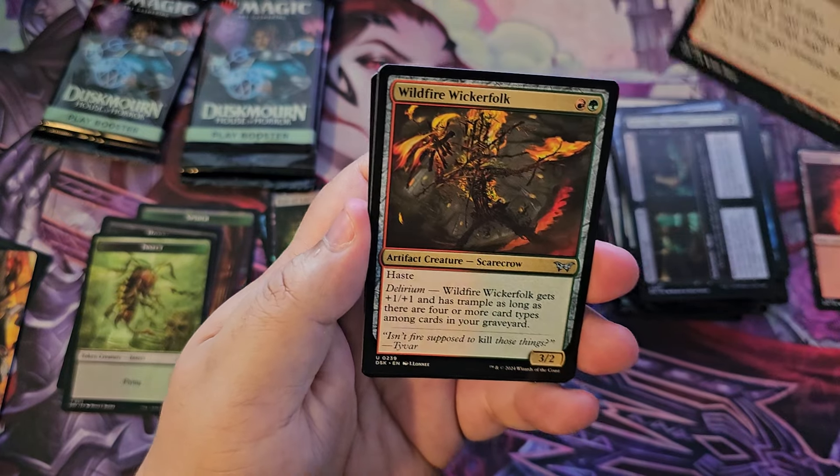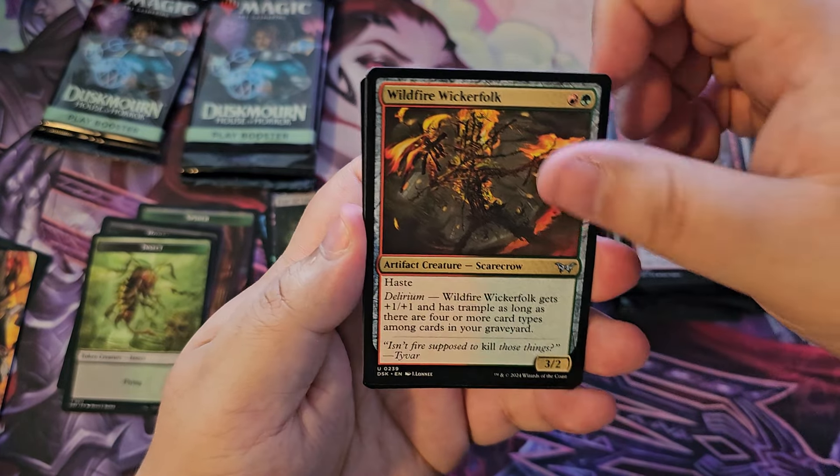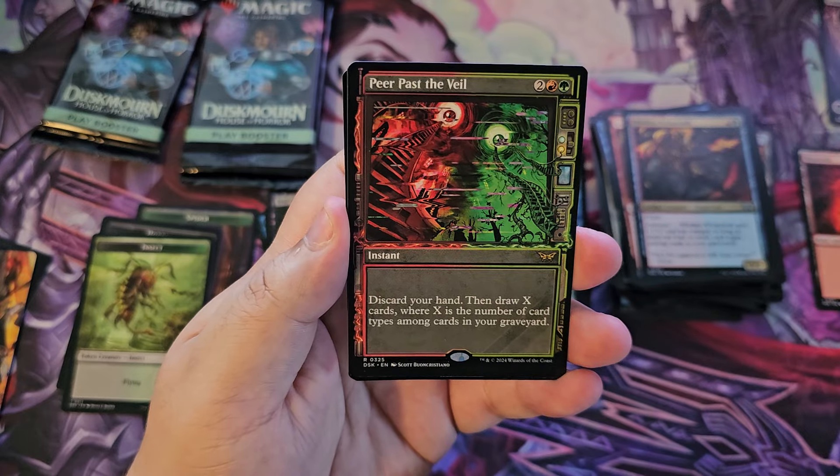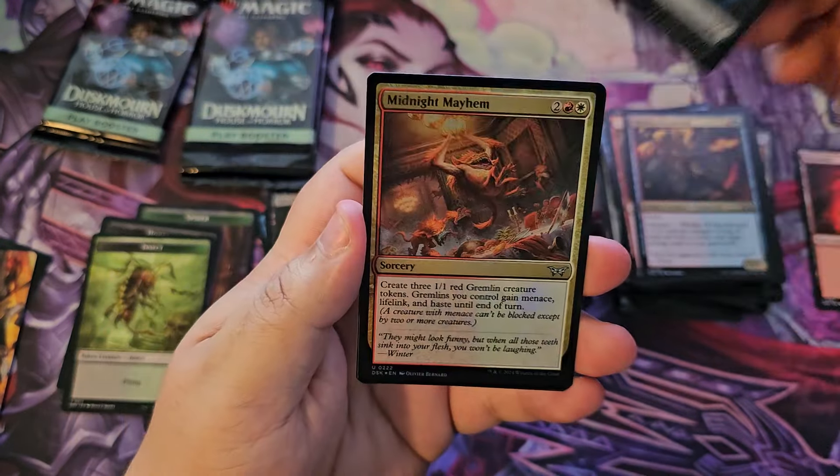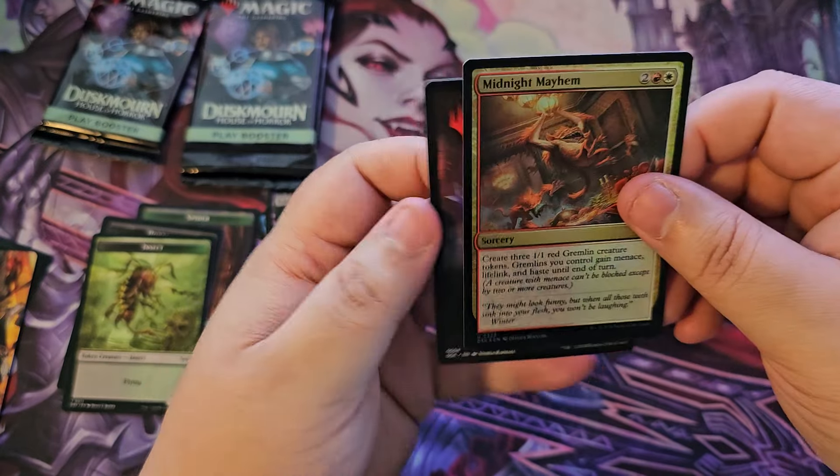Untimely Malfunction looks like a really good uncommon. Wicker Folk, Appear Past the Veil, and a showcase frame — pretty fancy. Full art Island and a foil Midnight Mayhem. We are down to three packs and so far nothing to write home about.